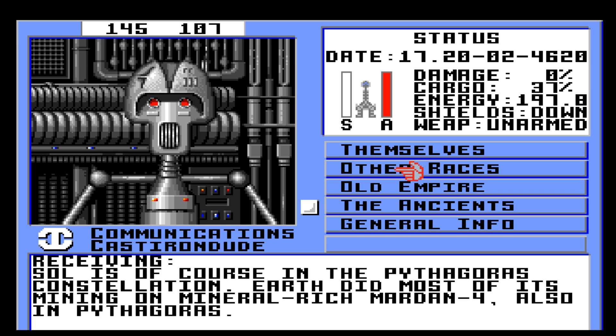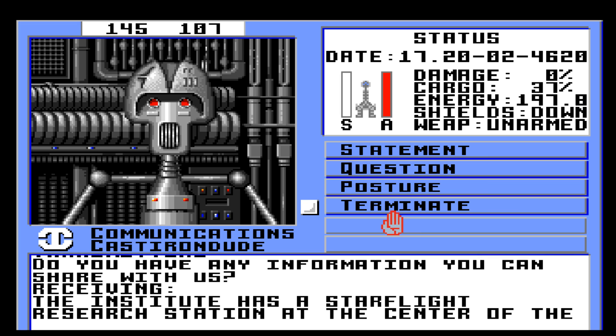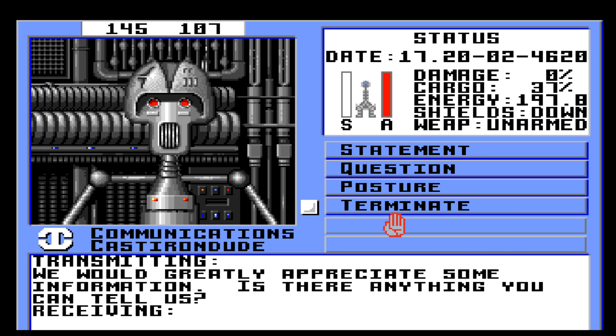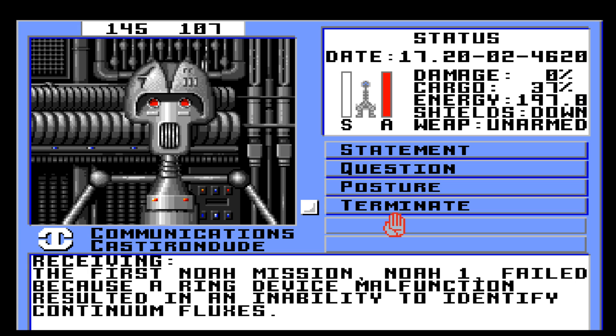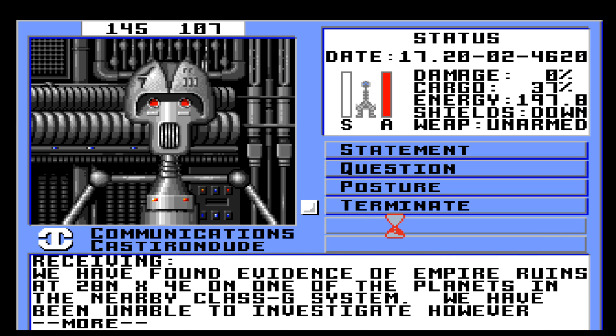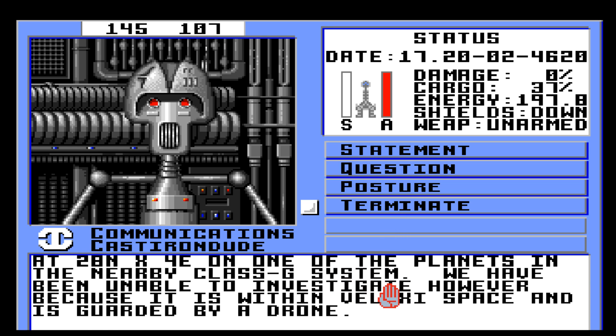General info. The Institute has a Starflight research station at the center of the North Pole on Mars. The first NOAA mission, NOAA-1, failed because a ring device malfunction resulted in an inability to identify continuum fluxes. So if we can get a ring device, that would be pretty useful. We have found evidence of Empire ruins at 28 north by 4 east on one of the planets in the nearby Class G system. So Class G is yellow — that is definitely that system directly north of me. But it is guarded by a drone, so that's worrying.